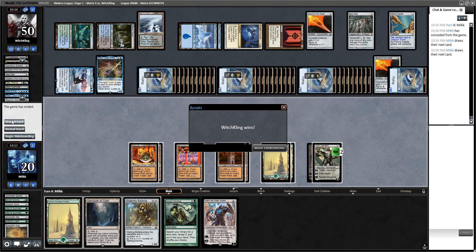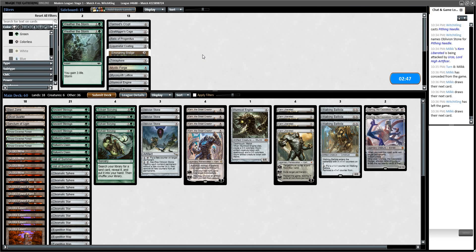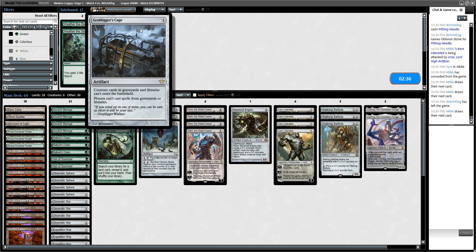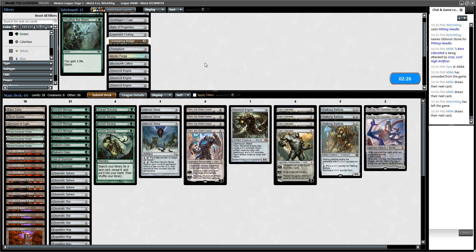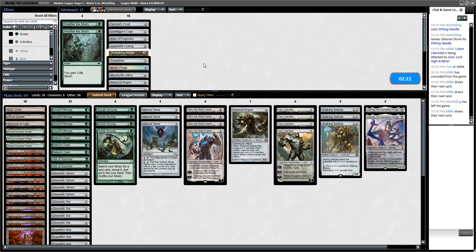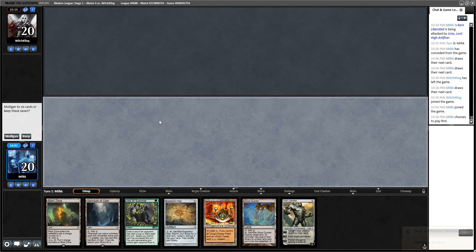We could side in some Graveyard Hate like Relic, but I think I like having it in the board. Worm Coil still seems pretty bad. I didn't really want to have to make our opponent combo off, but I just had to play it out because we had outs. We're not going to do it with this hand — mulligan. We're just not hitting good 7s. Zero lands.